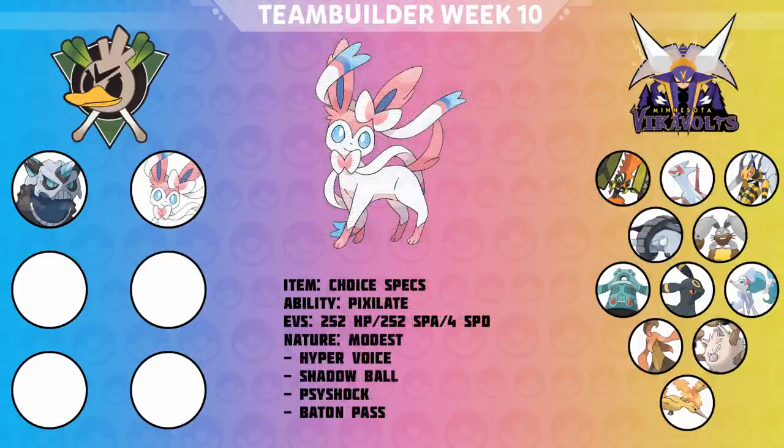Next up, I'm bringing Sylveon with Choice Specs: Hyper Voice, Psyshock, Shadow Ball, and Baton Pass. Baton Pass is just for momentum switches — maybe if I can predict a double I can figure out Sylveon's switch-ins. I decided to run Choice Specs because if I ran just defensive Sylveon, Hyper Voice doesn't even do half to Umbreon. If I'm going to invest offensively I might as well go all out. Psyshock handles Mega Beedrill, and Shadow Ball hits Bronzong. Bronzong is going to be the Pokémon he leans on most to switch into Mega Glalie and Sylveon.